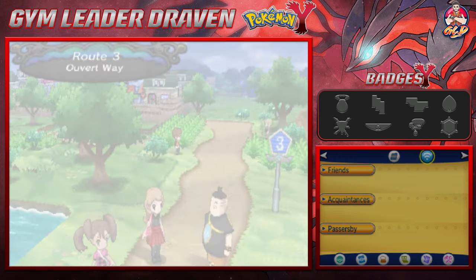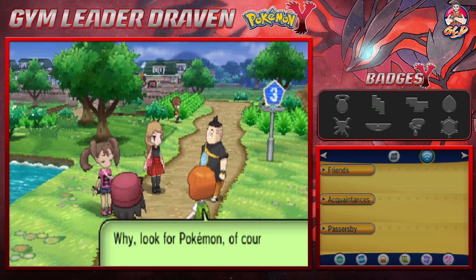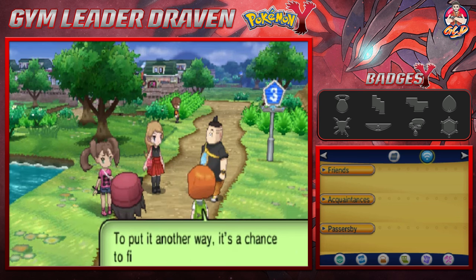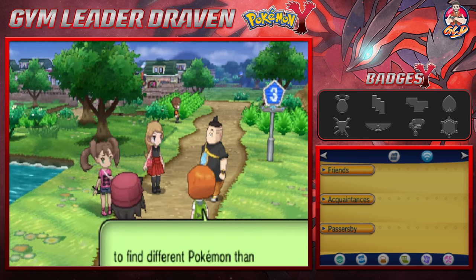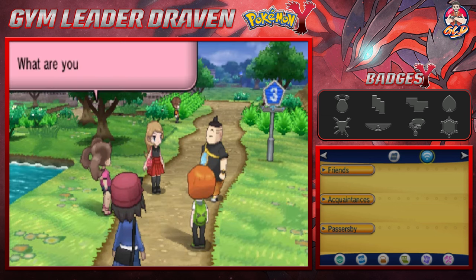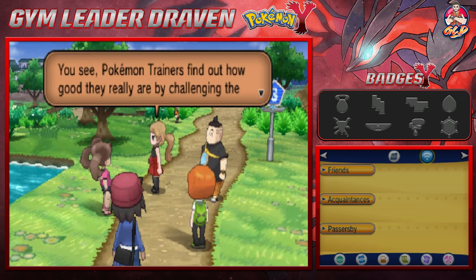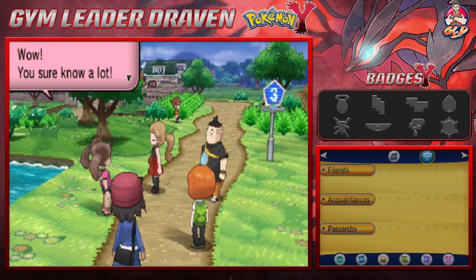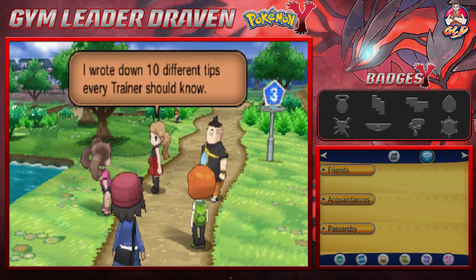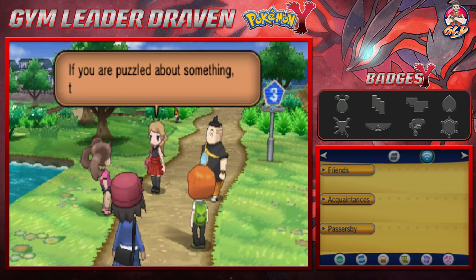Here we are in Route 3 Overway, and Shauna is going to ask what we're all gonna do. 'Why, I look for pokemon of course — the professor did ask us to complete the Pokedex. Different pokemon prefer living in different places, so it's a chance to find different pokemon than the ones in the forest.' Serena says she's going to challenge the Santalune City gym leader. Our friend hands out 'Adventure Rules' — 10 steps every trainer should know.